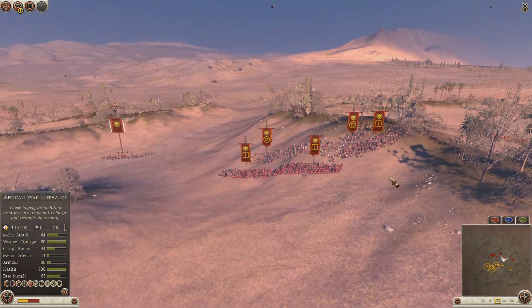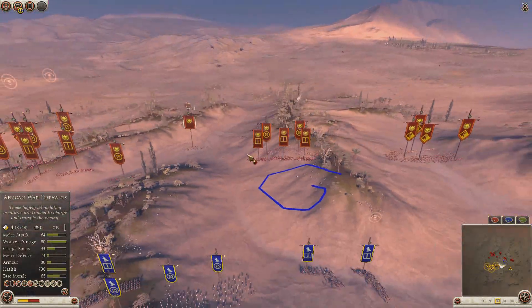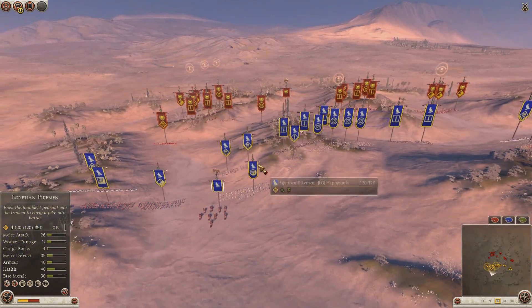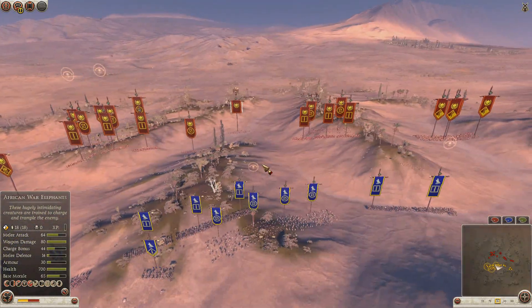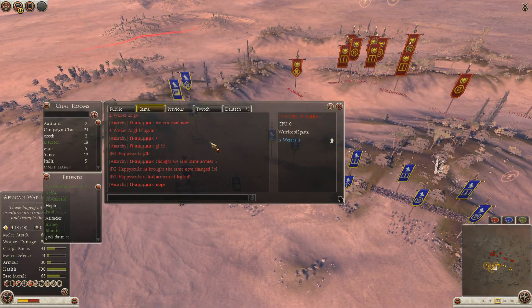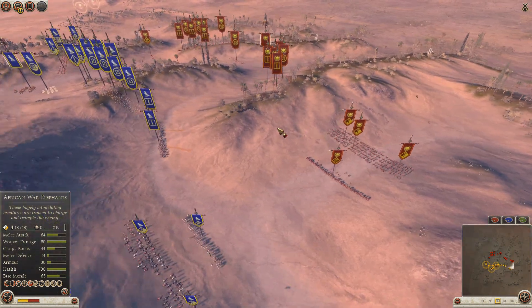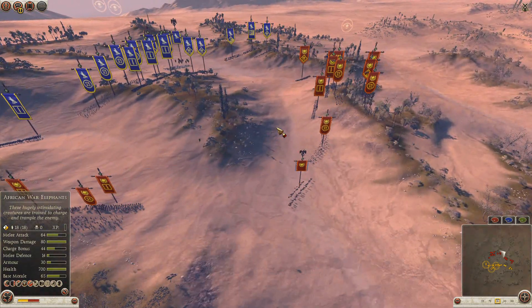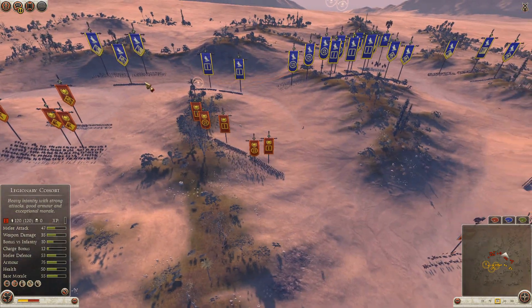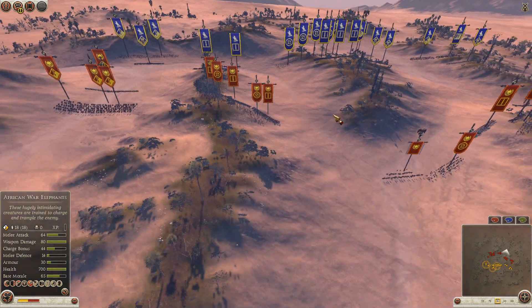Who will break the standoff? The Legionary Cohort is mustering more in the centre to provide support for the Syrian Archers, who have good range to fire in at Happy Souls' troops. Happy Souls has brought most of his units in the centre, whereas Anarchy has provided most support on the right flank. It looks like there was a brief confusion with unit selections but they're carrying on. Anarchy's auxiliary infantry are going across attempting to tempt Happy Souls to move in on him.